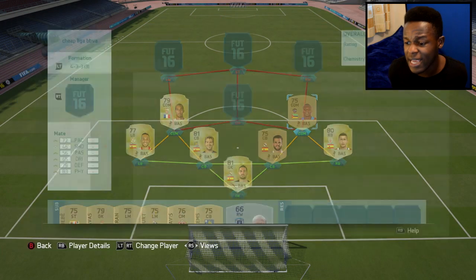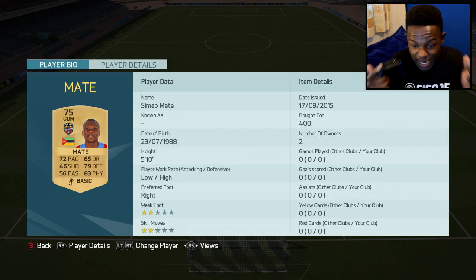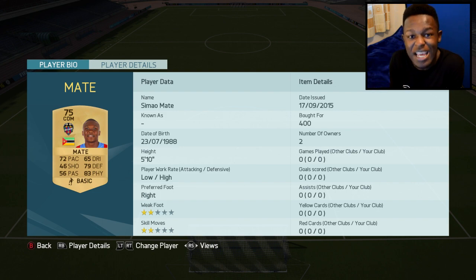On the other side we have Mate - another cheap player, only cost me 400 coins. He has 72 pace, 79 defending and 83 physical. Literally, how is this guy only 400 coins? I actually don't understand - he's OP, and if you are struggling to build a team, these are players you need to get.